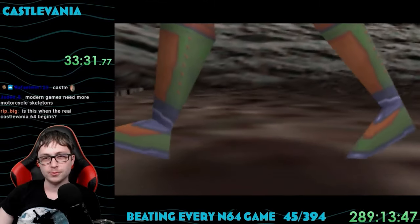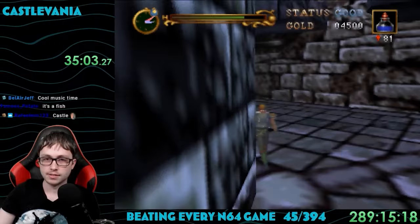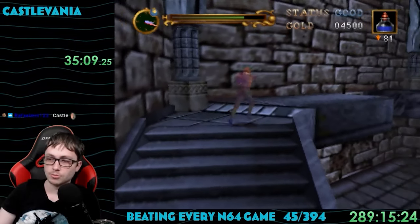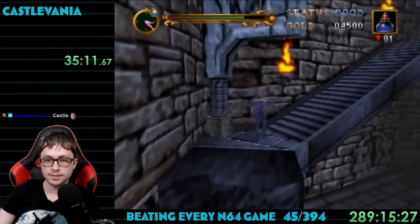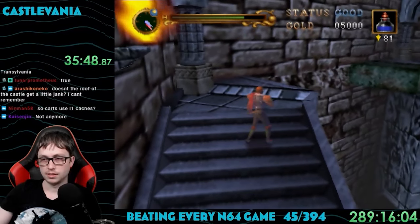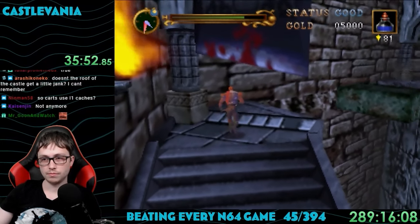What the heck is up with Reinhardt's choice of shoes? Those things just look ridiculous. Now in the castle, we find ourselves in a large circular tower-like structure. We must climb up the inner wall, but there are moving platforms, broken staircases, and automatically moving guillotines with stained blood on them. Come on Dracula, clean these things up — I'm gonna have to call the Homeowners Association about this one.